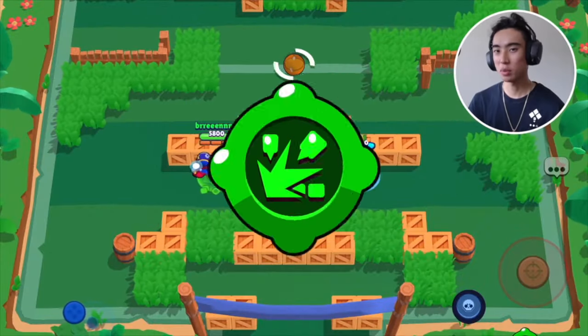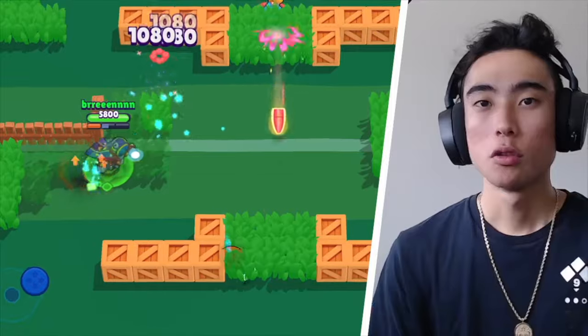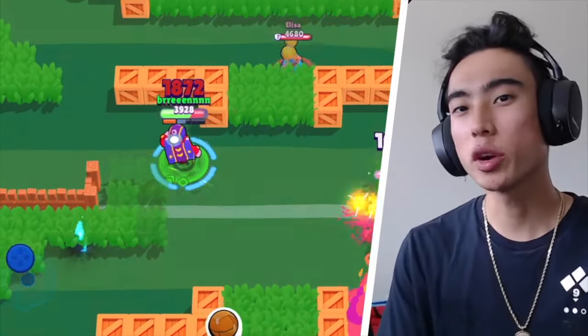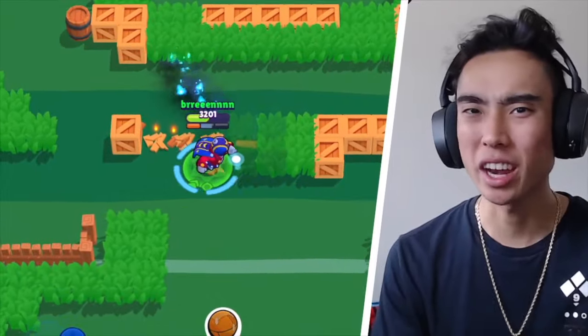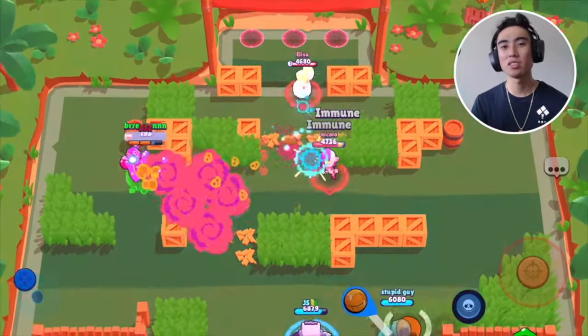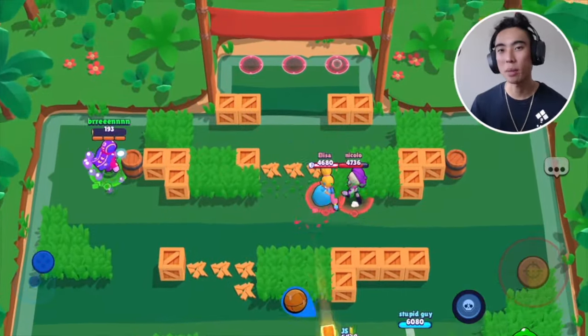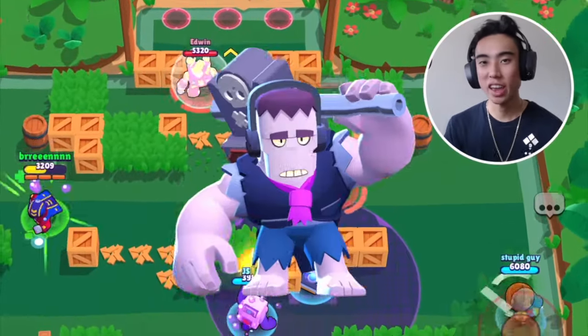Stu's second gadget is Breakthrough. Upon activation, Stu's next super can destroy obstacles. For every wall tile that is destroyed, three pieces of flying debris are going to go straight forward in a cone direction, kind of like Penny. If you manage to connect with any flying debris, it's going to do 200 damage per debris. This gadget is more ideal on maps where you need to break open the map and expose enemies — say for example, if you're playing against tanks, assassins, or throwers.